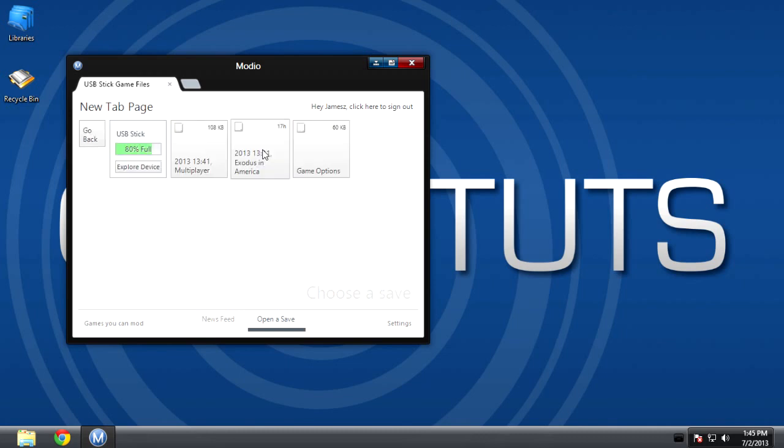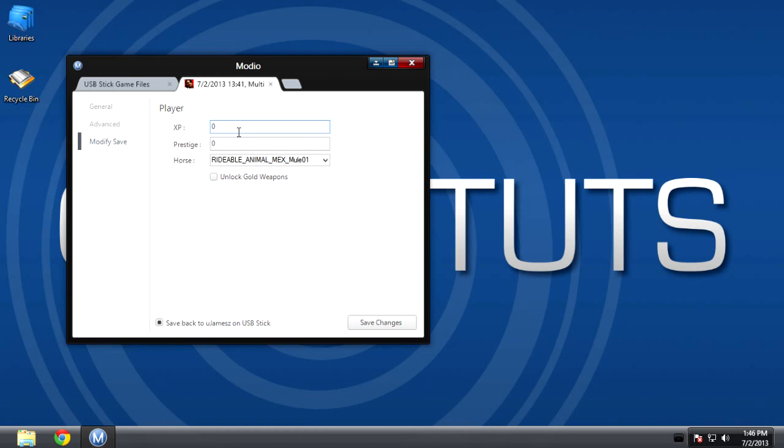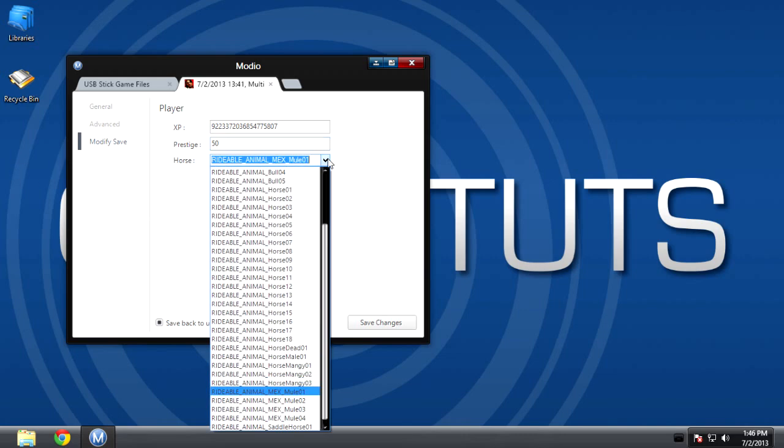Once it's there, click and you'll be given three buttons. Click the one labelled Multiplayer, then go to the third tab on the left that says Modify Save. From this point it's up to you on what you want to mod in your save. You can choose from up to 38 different horses, change your experience, and even unlock old gold weapons that you already have.